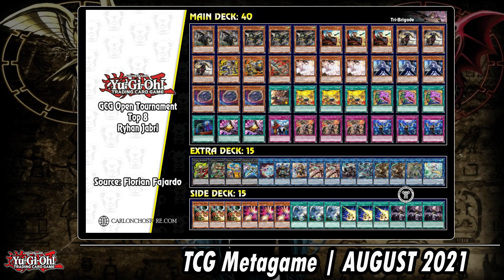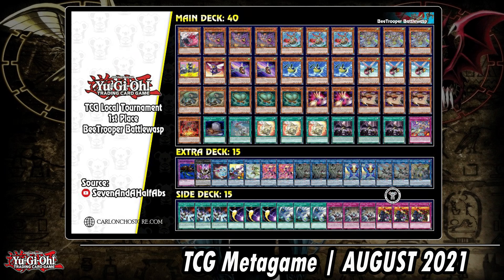Top eight: Ryan — the winner of the latest in-person YCS Utrecht if I'm not mistaken. This list caught my attention; it was revealed last week as a first-place finish at B-Trooper locals. I've been looking into B-Troopers and Insects — with Inzektors as well — but I'm waiting for the new Inzektor card, so stay tuned. I need some time to get into the new B-Troopers plus the Inzektor support coming out soon for TCG players.